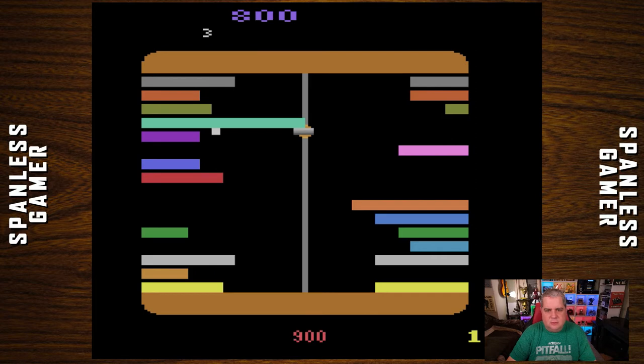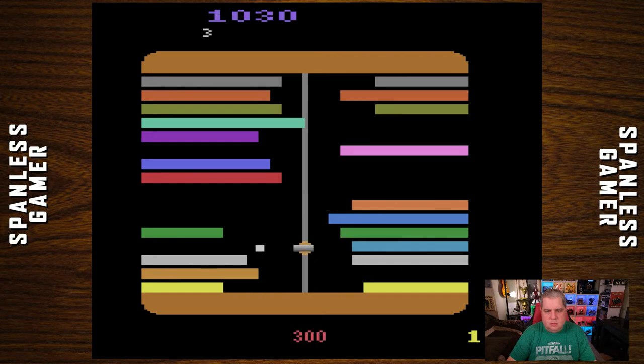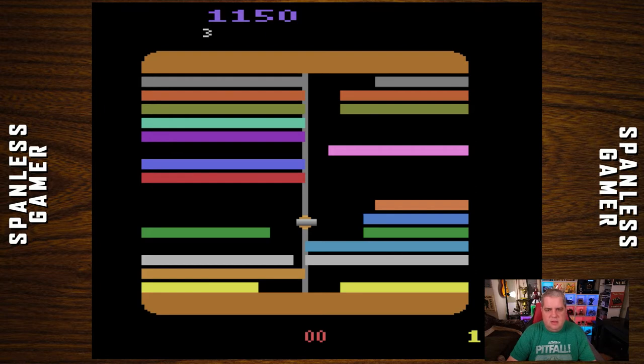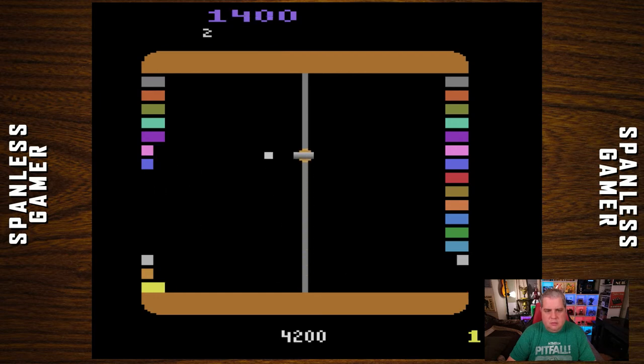This game gets pretty intense pretty fast. Now I can just hold the button down. We only got 1150 points. Let's try that again — now that I know I can hold the button down, it's a little bit easier. I'm actually shooting them all the way back to the edge. We're doing better this time. Oh, we can shoot two at once — that was a tricky maneuver.